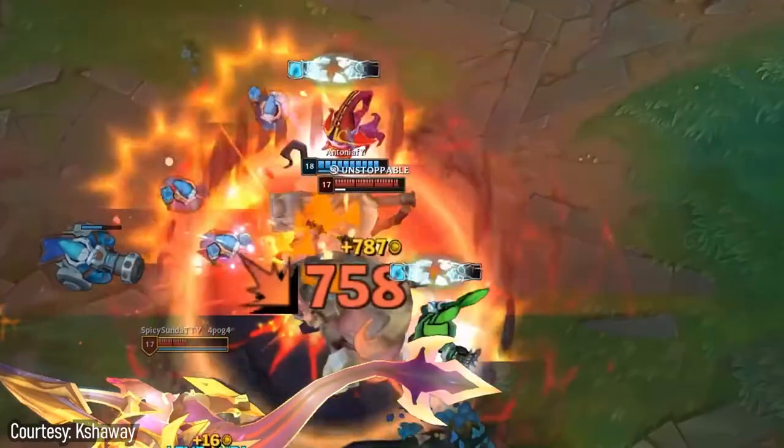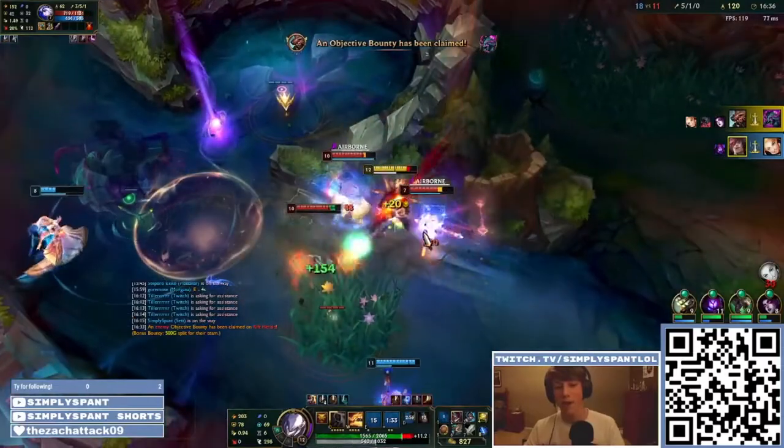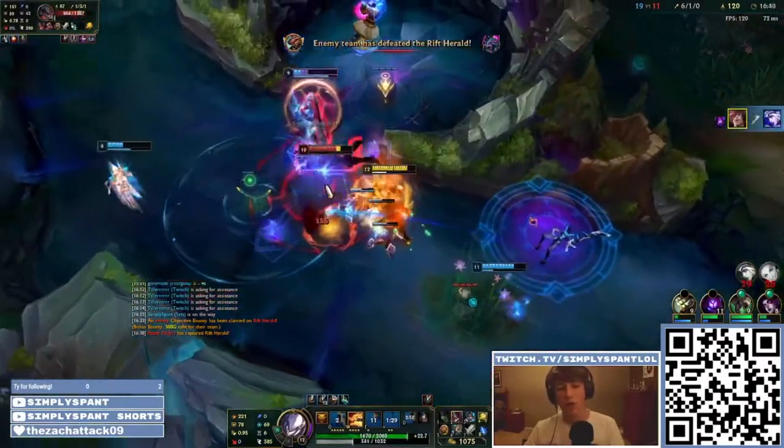Moving on to number 3, we got Sett's ultimate, the Showstopper. Just a reminder, this is a ranking on how well I think the ability is designed, and not necessarily how powerful they are. Because this ult can pack some damage. But with that being said, it's pretty simple to use — it's a literal point and click. I'm putting it above Knuckle Down just because it synergizes with its E incredibly well, and that will set it up for his W later on.